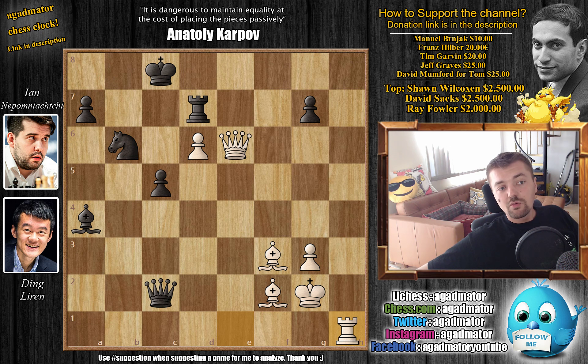Where did Nepo go wrong in this game? Nowhere really — it was just a series of suboptimal moves, move after move, and in the end Ding got a position that was overwhelming. The quote above the board is more than sufficient: it's dangerous to maintain equality at the cost of placing pieces passively. You think you'll have a draw with equal material, but you will always lose that game. It's better to give up some material to gain activity than to suffer passively, and here Nepo really struggled to get his pieces into the game.